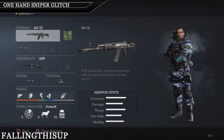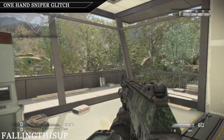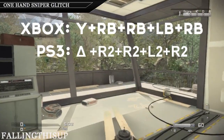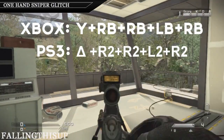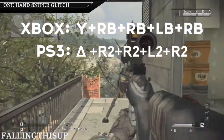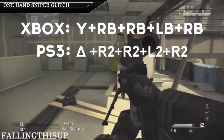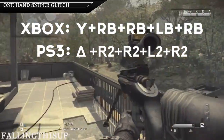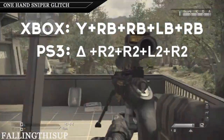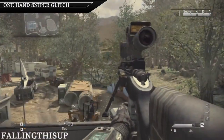Now we're here at the private match. What you have to do is press Y, then this and this, and it will look like this. You have six bullets, and then you'll need to get off the glitch, reload, and then make the glitch again. But it is a very good glitch.